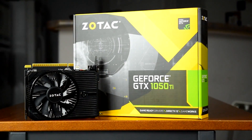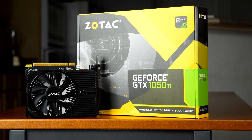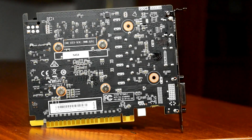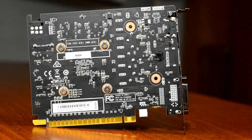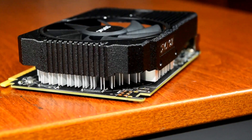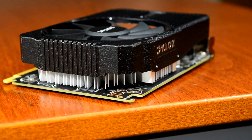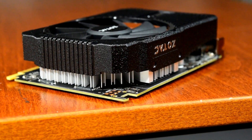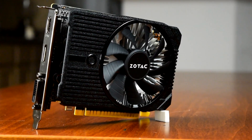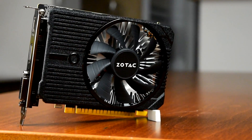In short, the GTX 1050 Ti is a great value card for 1080p gaming, especially considering we're still in the middle of this cryptocurrency situation. It's generally good from medium to high settings while maintaining 60fps, and easily maxes out esports titles at around 100-200 frames per second. On top of this, it doesn't use much power, doesn't need a 6-pin power cable, doesn't get very hot, and doesn't make much noise. I've actually switched over to the 1050 Ti full time rather than using my RX 480, mostly because it's so much quieter and cooler while still delivering performance that's more than enough for my needs.